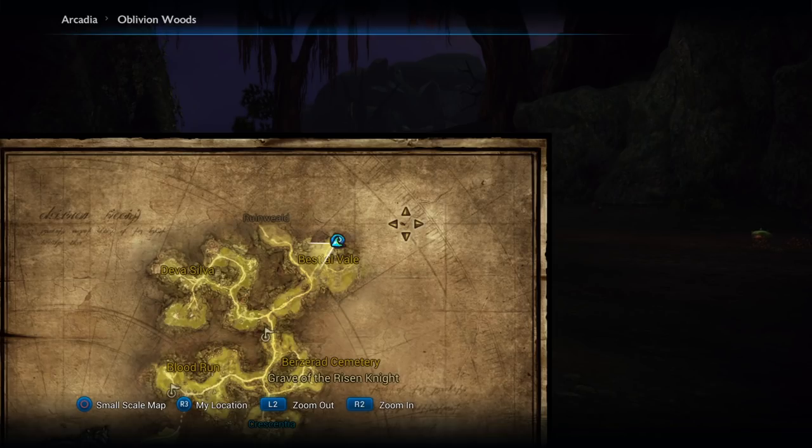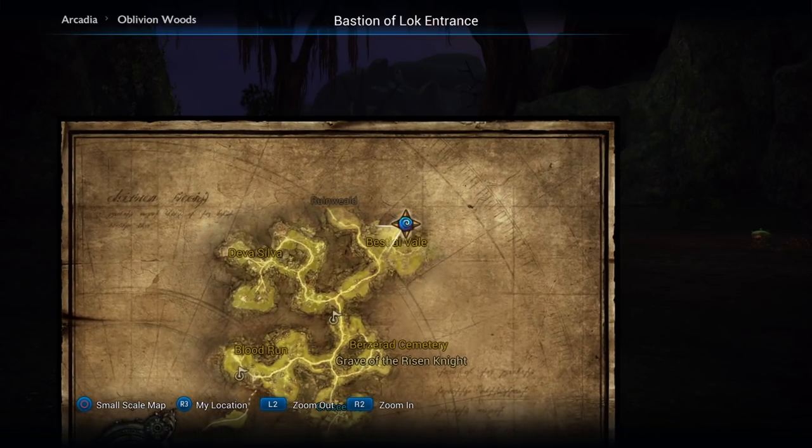At level 20 to 24, you'll want to do your Bastion of Luck repeatedly. You can either queue for it by pressing Options, then go to Instance Matching, or you can just go to the entrance located right here. It's pretty simple.